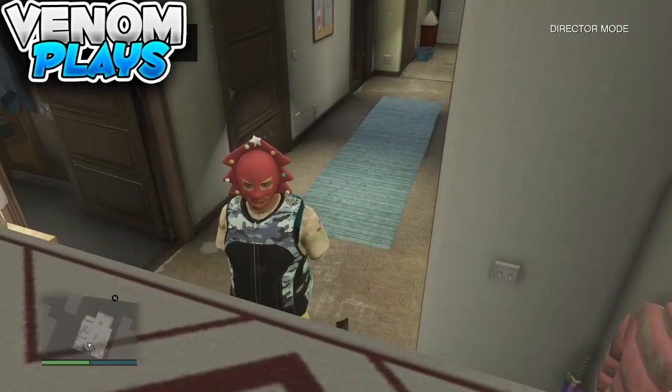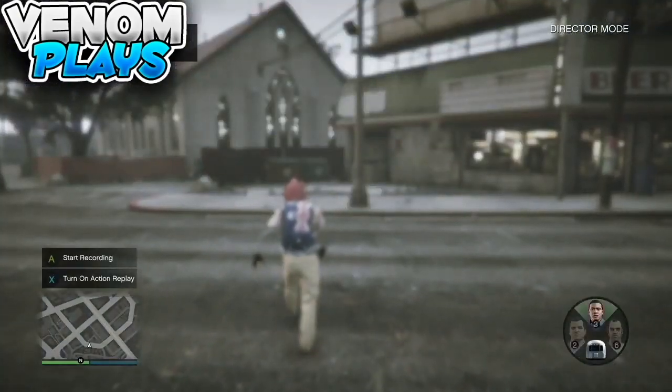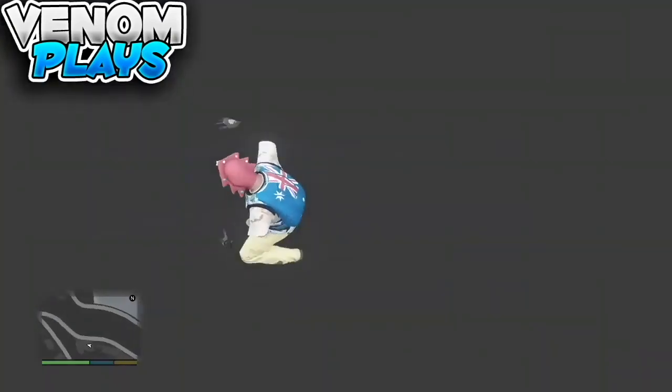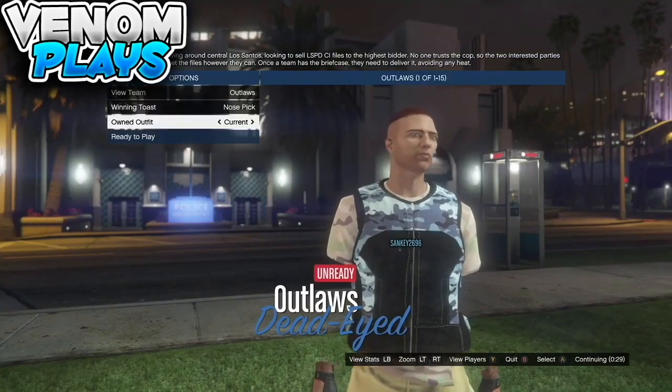Now once you are in story mode, this is where the new updated saving method for the director mode outfit comes into play. I did have trouble recording the saving part as it glitched out, so I'm inserting this gameplay — it does still work. Once in director mode, go to story mode by pulling up the wheel and selecting any character you have. Then get a friend to start up the versus mission Crooked Cop and invite you to it. If you don't have anyone online, comment below or join my Discord. Once in Crooked Cops, make sure your friend sets the clothing to Player Owned — that's what saves the director mode outfit. Once you load in, go one to the right and one to the left to get back to the director mode outfit.